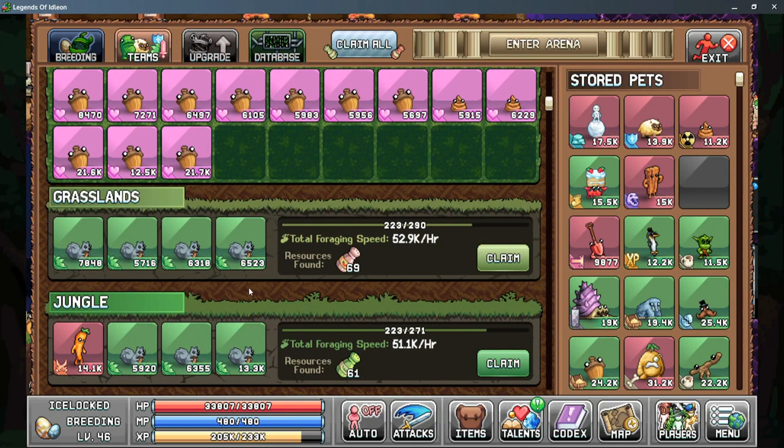Foraging speed is increased based on the power of each pet assigned to that area, and each pet also has a genetic bonus as indicated in the bottom right hand corner. Stacking these genetic bonuses is the best way to get the most foraging speed out of each pet. We are going to be breaking the foraging speed bonuses down into eight steps, so let's get started.